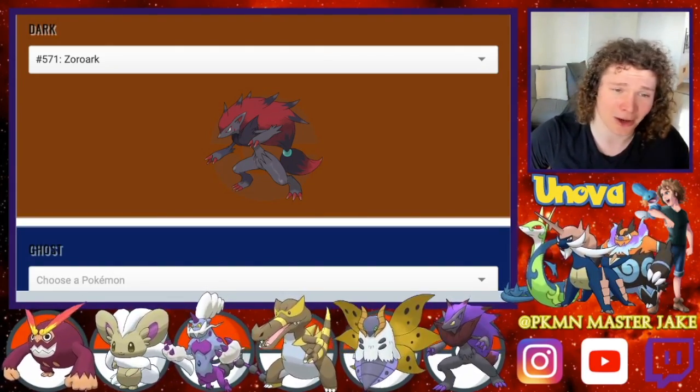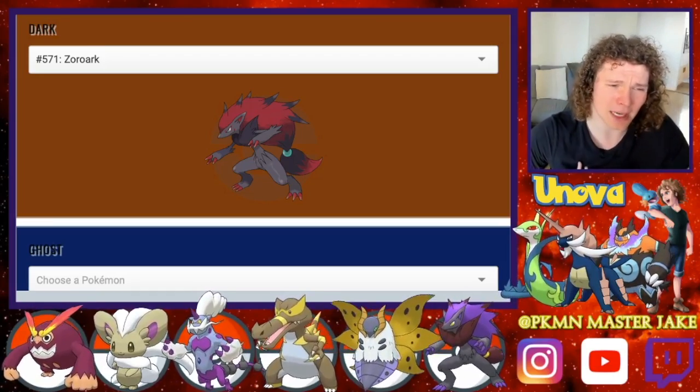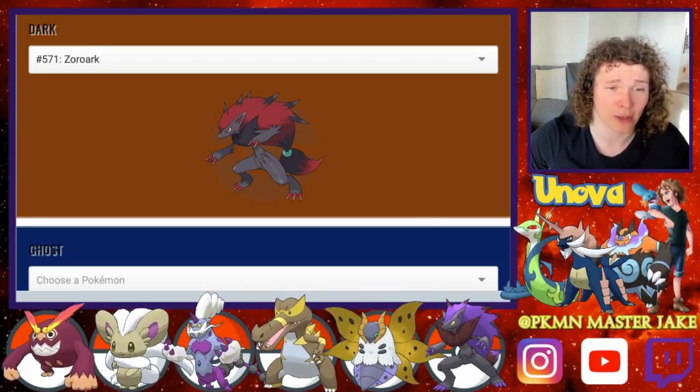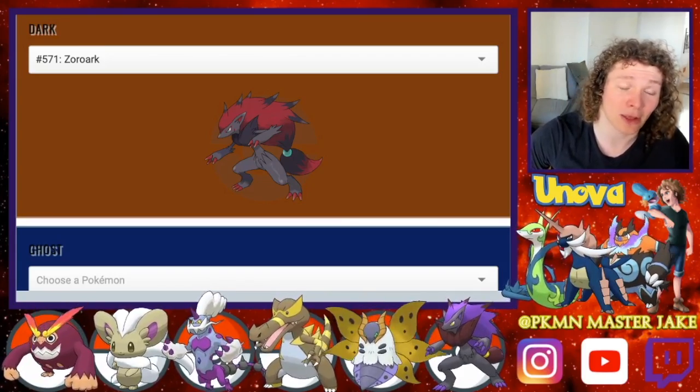Zoroark is such a cool Pokémon. Its shiny looks phenomenal, its regular form looks phenomenal. I think it was actually one of the first Pokémon I made sure I EV-trained perfectly. So yeah, Zoroark — my favorite Dark-type of the Unova region.